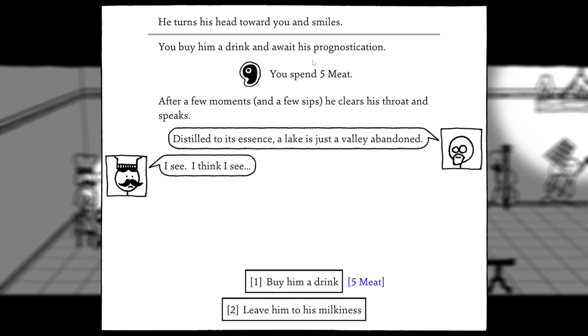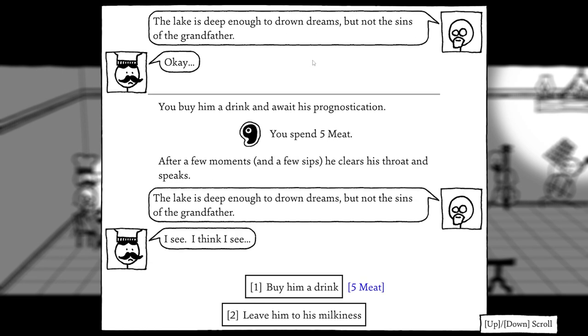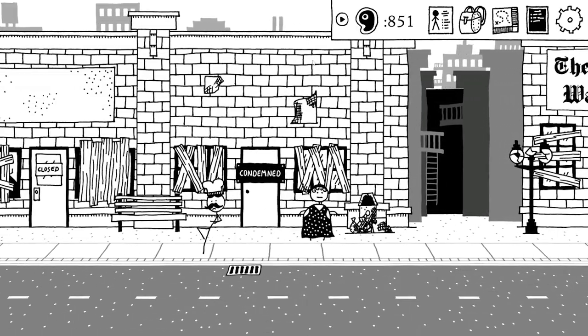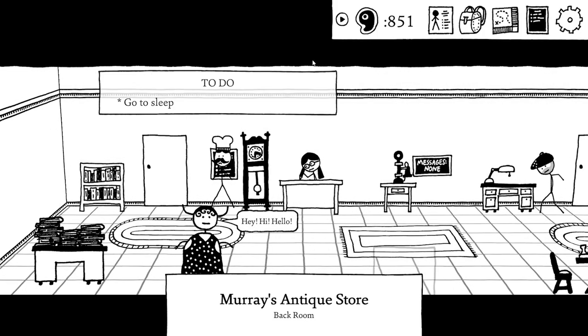We buy Barnaby a drink for five meat and await his prognostication. After a few sips he speaks: 'Distilled to its essence, a lake is just a valley abandoned.' We try another drink: 'The lake is deep enough to drown dreams but not the sins of the grandfather.' Same cryptic lake-themed message each time. Not particularly helpful — we leave him to his milkiness and head back to bed.